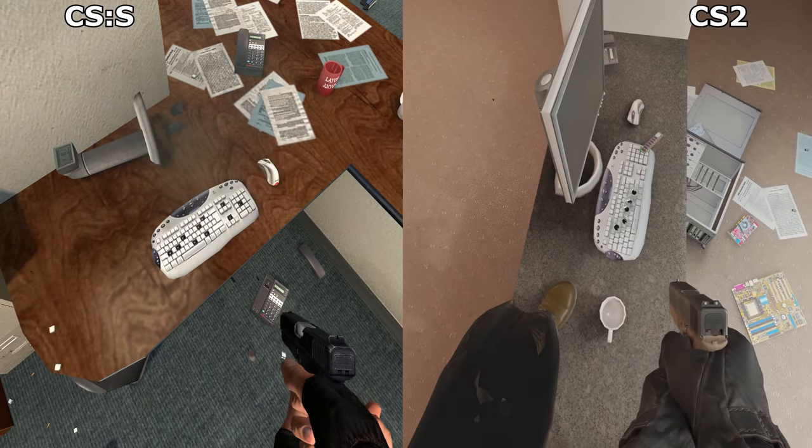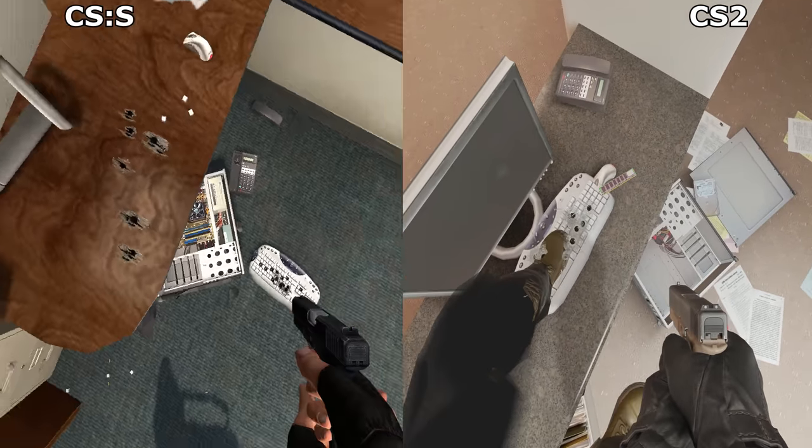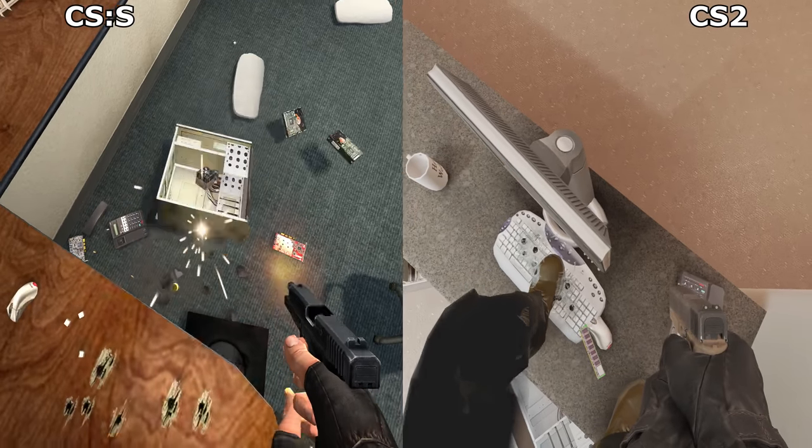Similarly, in Counter-Strike Source, keyboards would lose their keys when shot, but the ones in Counter-Strike 2 just fly off and receive glass-looking bullet holes. Major step back here.